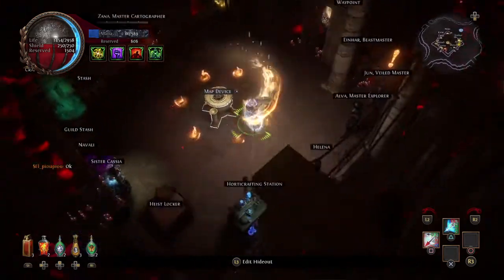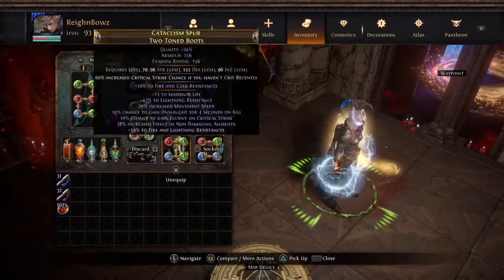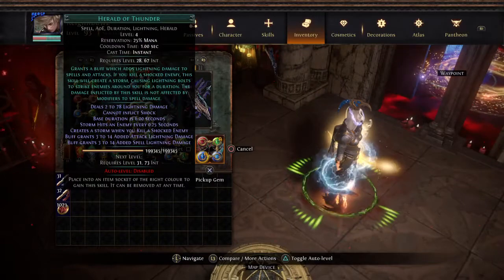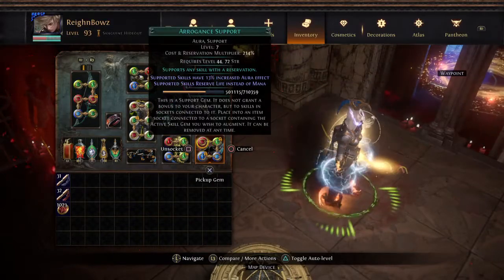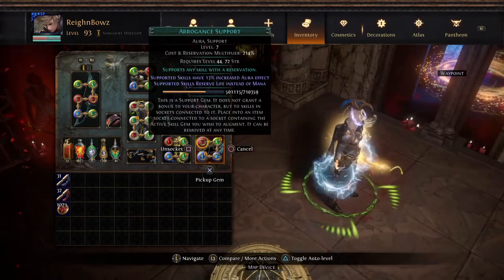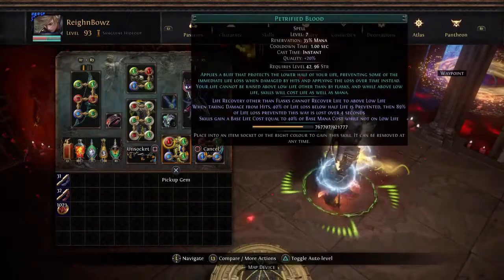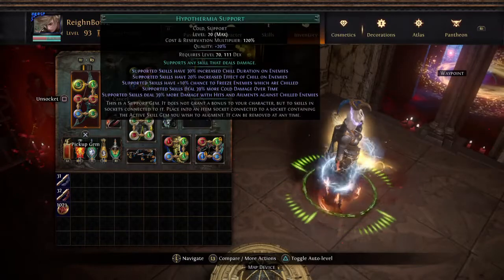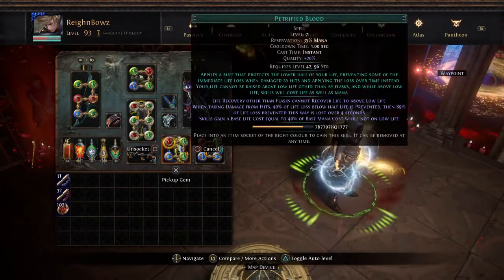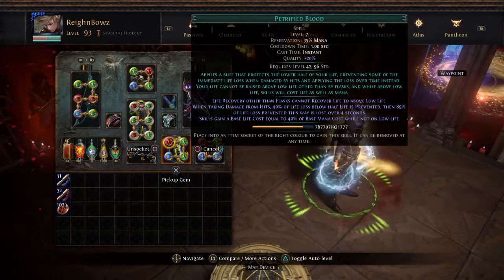This is my natural hideout movement speed — I move really quick. I am still using the Shackles of the Wretched, and instead of normal we are reserving half of our life via Arrogance support just so we are on low life. With Blood Rage on top of that, we're basically going up and down on life. We have Petrified Blood for the whole damage mitigation setup.